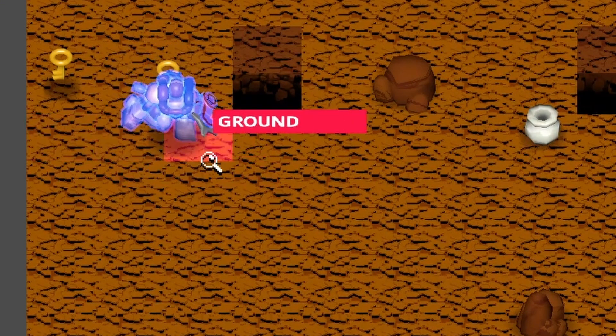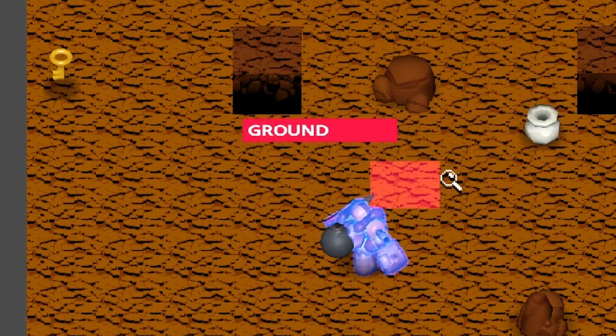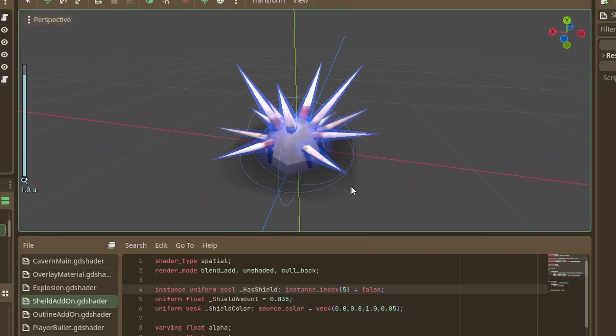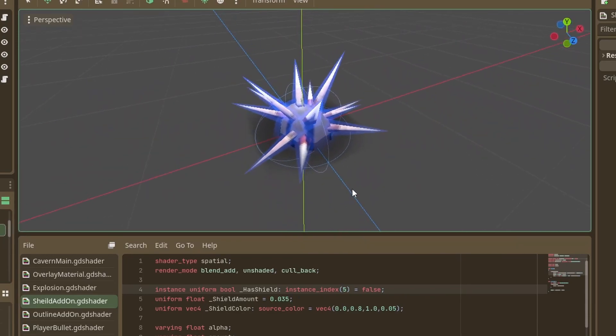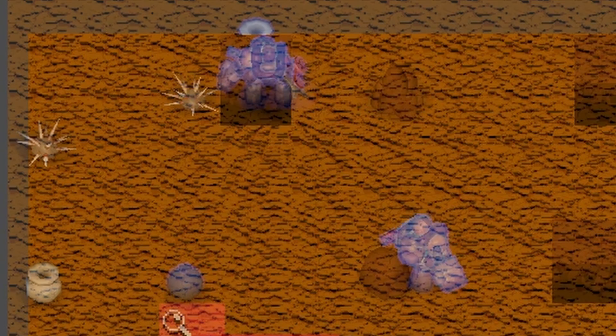I also worked on shaders — cool shaders for outlining stuff or adding a shield or things of that nature. Getting all that to work was relatively simple. I did have to ask some people on the Godot GitHub questions about shader instance uniforms and how they function, but I got an extremely quick response. With the new shader for shielding, there's now a base system that lets any object gain a shield. Basically, if an object would be hurt by a source of damage, it negates that damage and gets rid of the shield.